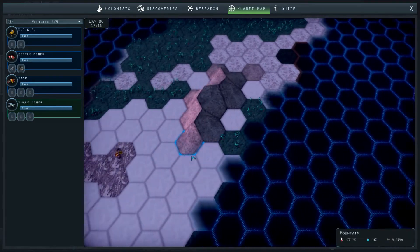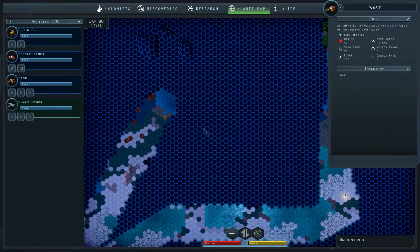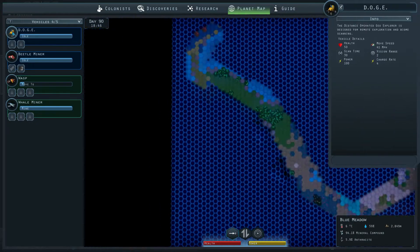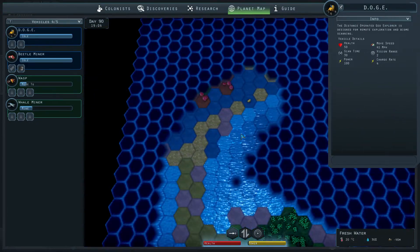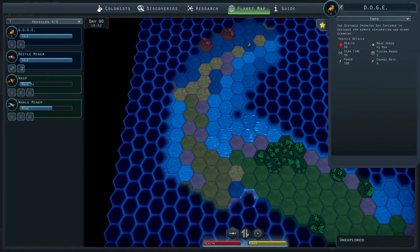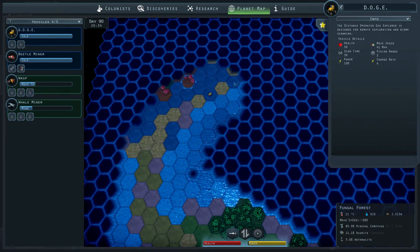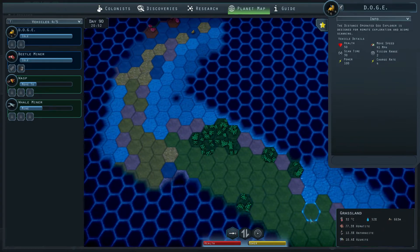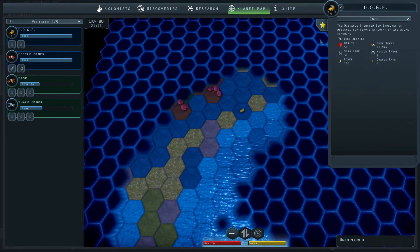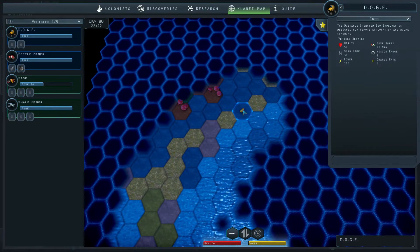Anyway, that was our little wasp. My frames per second are going crazy low right now. Let's send you through here and go to this little fellow which I sent up here a little bit — a shrubland, fungal forest, blue meadow. Doesn't look like there's something here that we haven't explored. And again, it is random — it's procedurally generated, this map. So you never know what you get, and that's why there's a chance of getting these discoveries. Level four engineer — that's nice. Let's scan this since we are here anyway.